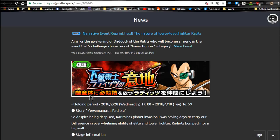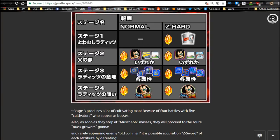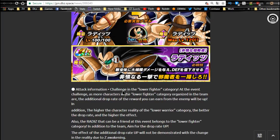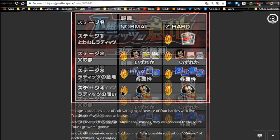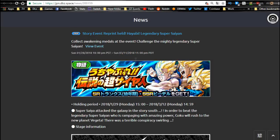Next is the Low Class Warrior event, which runs until April 10th. It's only four stages — you get the Rabbit, who is a low class warrior, on stage two with his Dokkan Awaken medals on stage four. I'm not sure why this event is just going to be here for so long — maybe he'll get an Extreme Z Awakening. There are dragon stones on each stage except normal on stage one.